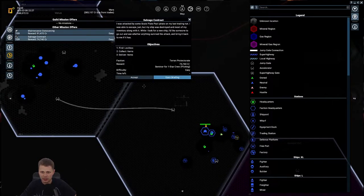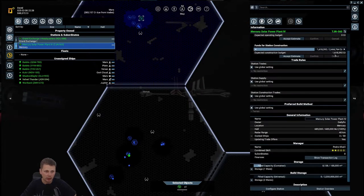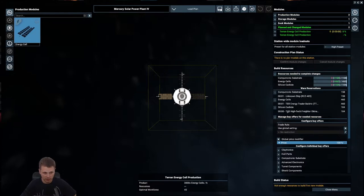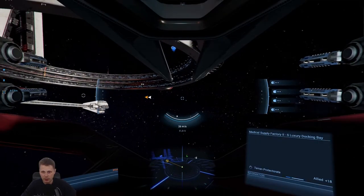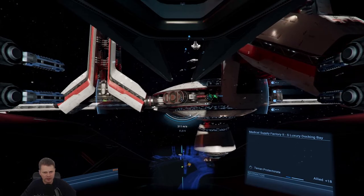Some of these missions are really cool - there's a salvage contract giving you a level one pilot seminar, not the best. There's a log box, collect items, deliver items - very easy missions. Let's look at our station configuration - everything is on the way, it's just going to take two minutes and everything will be there. We're going to be doubling up on what this station produces - currently it produces 40,000, it's going to be producing 81,000.